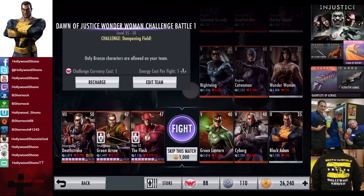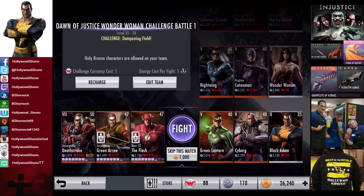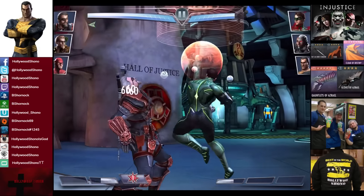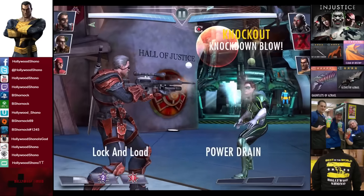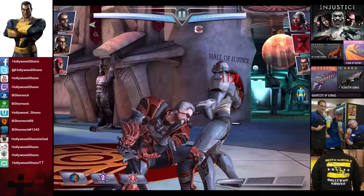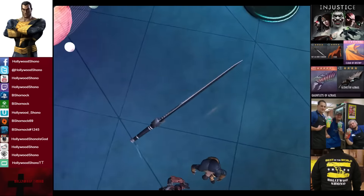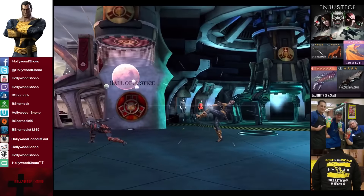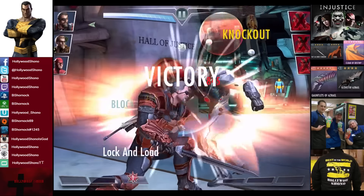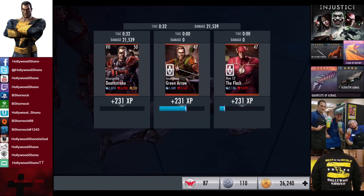In the fourth matchup we have Challenge Dampening Field going up against Green Lantern, Cyborg, and Shiek Ahmed Habibi. Skip the match is 1,000 credits. Keep in mind the Dampening Field does not work on Deathstroke's passive ability — you still gain half a bar of power. There's the energy shield. Green Lantern gets eliminated; Cyborg comes in and gets whittled down to one bar. Shiek Ahmed Habibi comes in; we go off the Eye for an Eye mid-combo to get rid of him. Sonic Disruptor blocked for 287. Cyborg eliminated for the victory in the fourth fight — 231 XP, 580 credits.